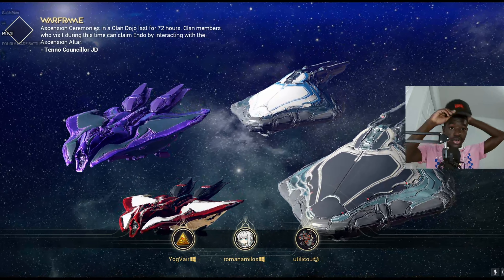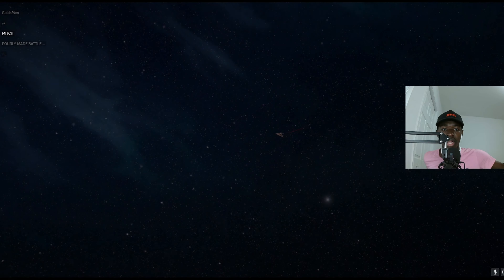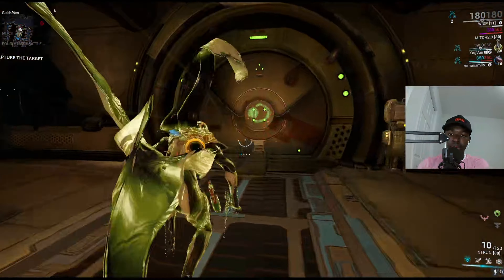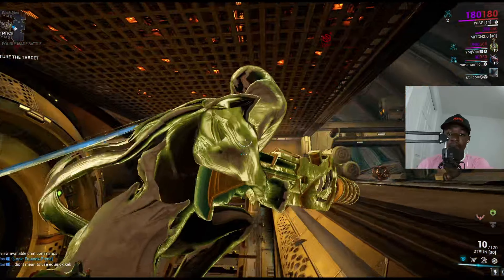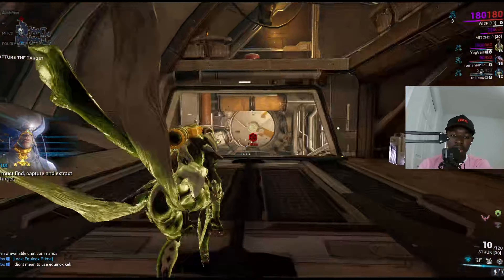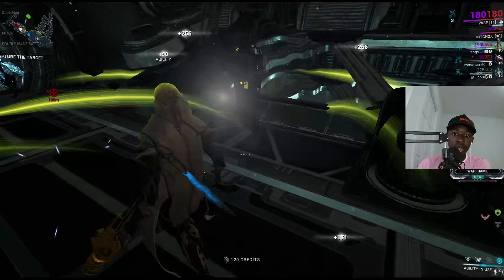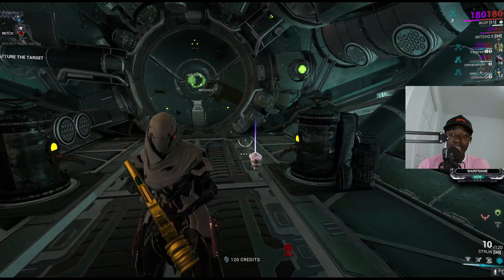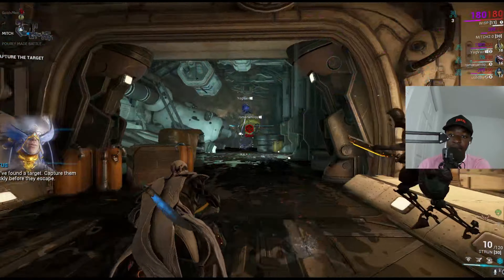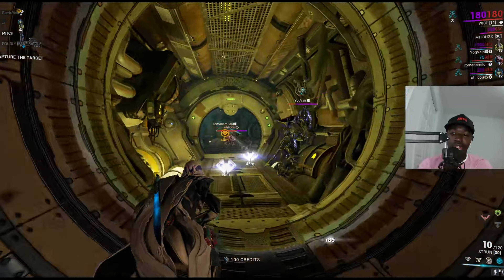Let's do one more capture mission. Let me try and get my fourth ability — I'm gonna switch over to Wisp and then we're gonna try and find some neural sensors. I'm gonna use my fourth ability. The first ability is like Goku's Kamehameha, that's so cool. Can you explain what her fourth ability does?